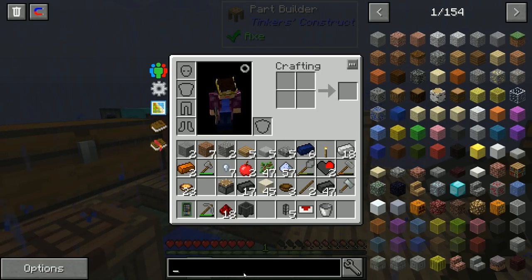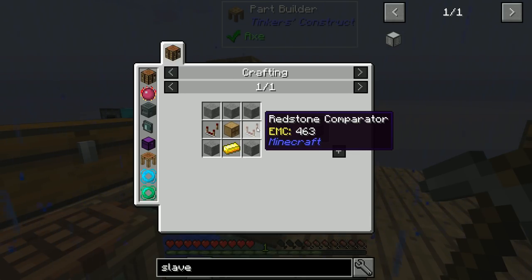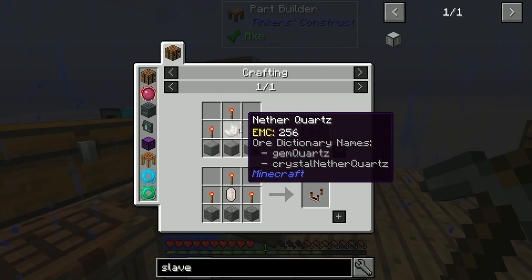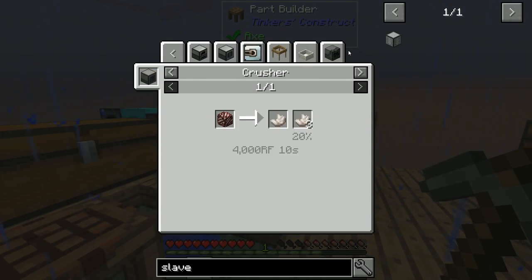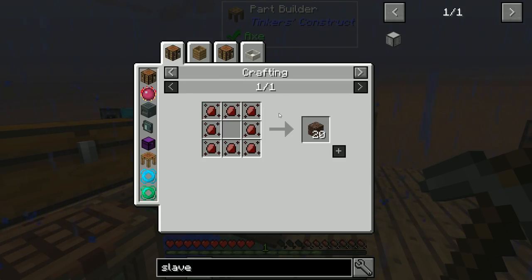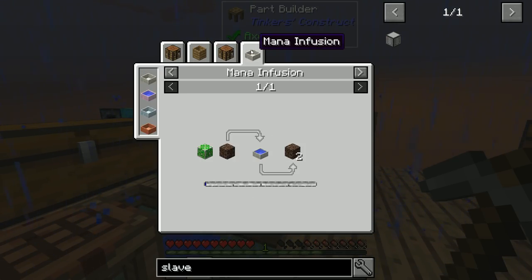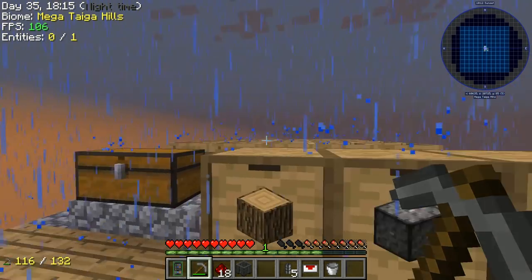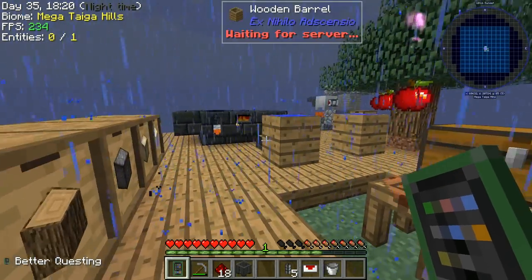For the storage controller slave we need redstone comparators, which need nether quartz. To get nether quartz we sift soul sand with a flint-stiffened mesh. To get soul sand we need witch water and one block of sand. I'll hold off on completing this quest for now and refocus on making the mechanical user.